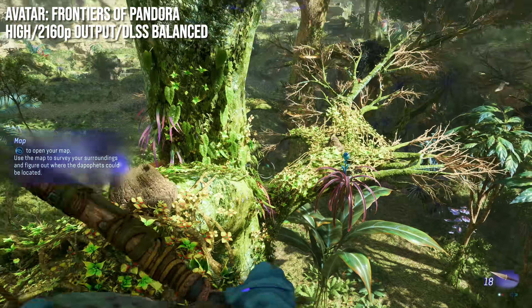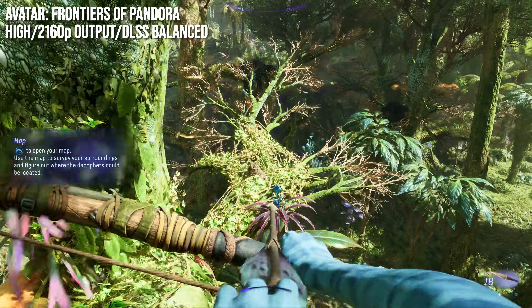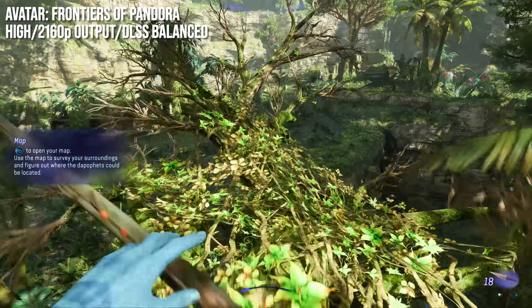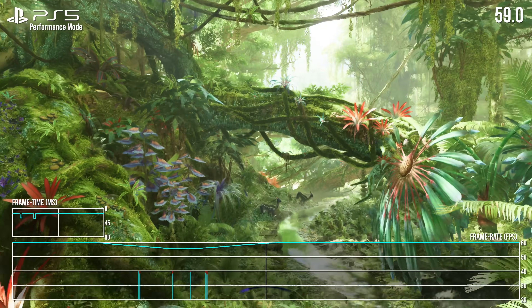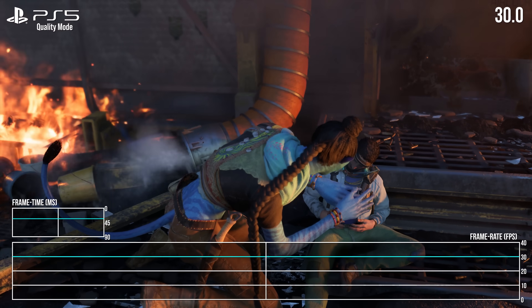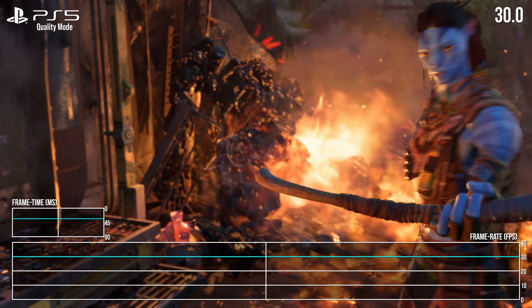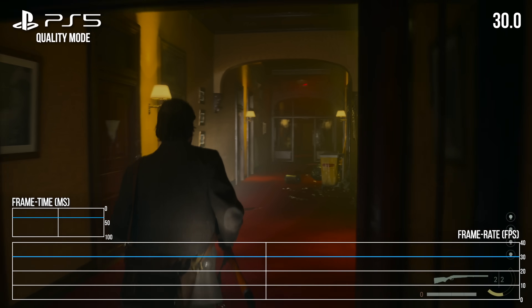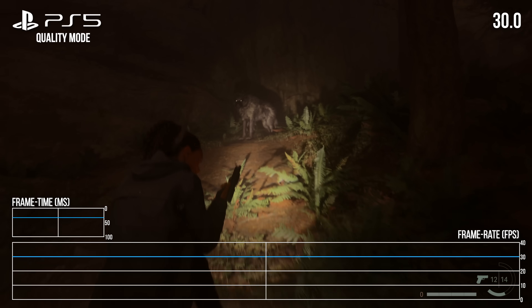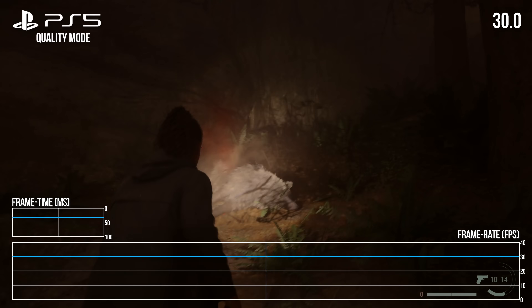Let's consider the AAA space at the moment. The primary target platform for developers seems to be PlayStation 5, meaning visual targets are defined by the capabilities of that machine. Developers are primed to ensure that game engines and performance are finely balanced for a good experience on that machine, and it's where we often find matches with our own optimized settings. There's no coincidence there.